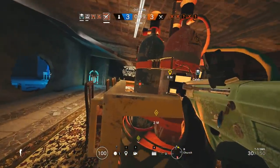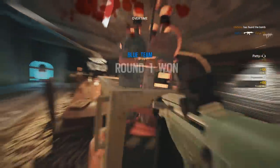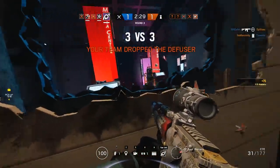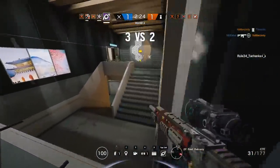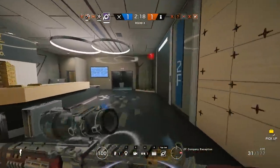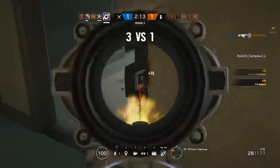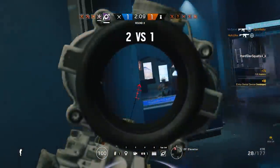The sixth and seventh spots are kind of interchangeable, but the sixth spot would be Jackal, and again this is because of ease of use. His gadget is very straightforward — you turn it on, scan some footsteps, and you know exactly where the enemies are. He has a great set of weapons with a very fast time to kill. He is great for dealing with pesky roamers, his smoke grenades go a long way in game modes like bomb, and his secondary shotgun allows for amazing vertical gameplay.